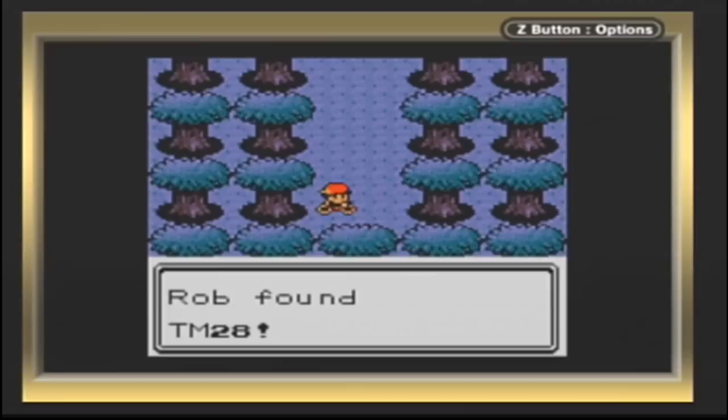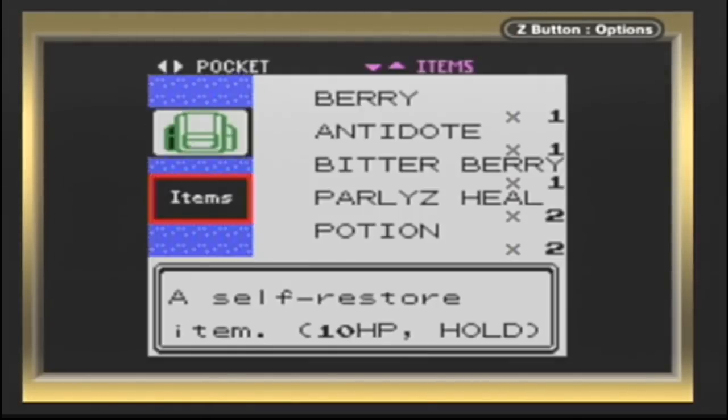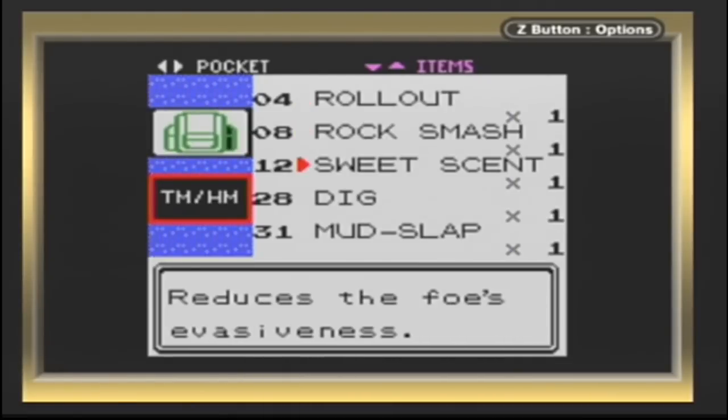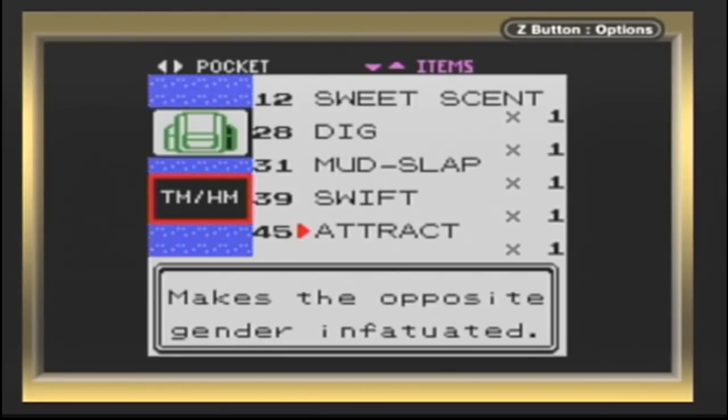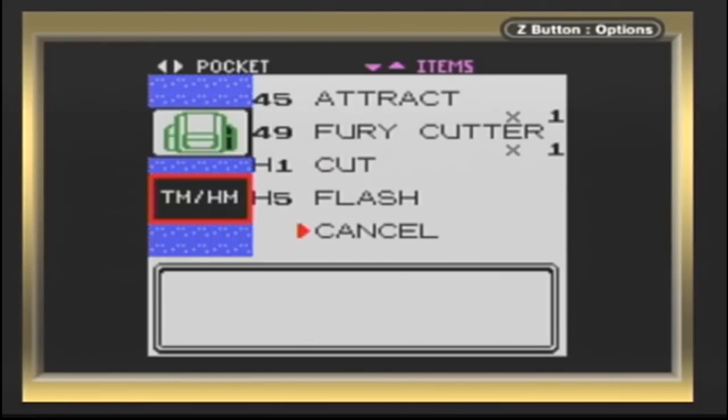Down here we have TM-28. Let me look at my TMs while I'm thinking about it, because I have a lot of TMs that I haven't really discussed or gone over yet. So we have Rollout, Rock Smash, Sweet Scent, Dig, Mud Slap, Swift, Attract, Fury Cutter — not Furry Cutter, that's too mean.